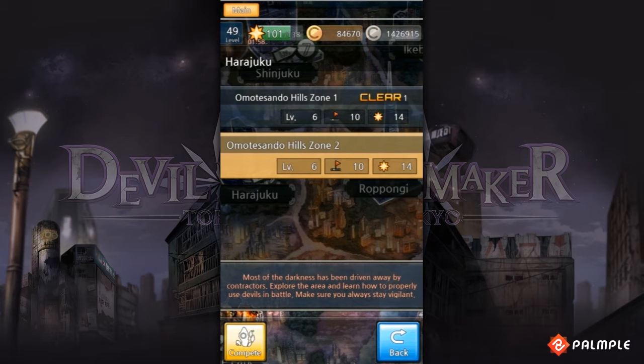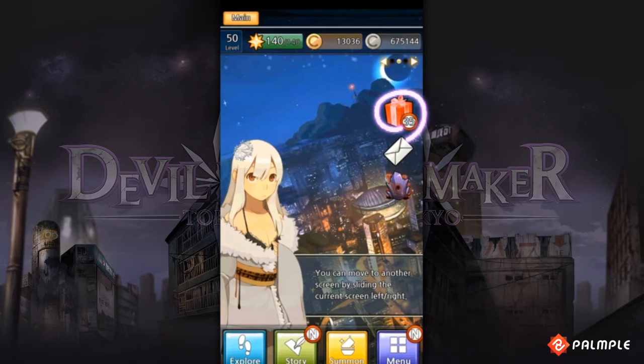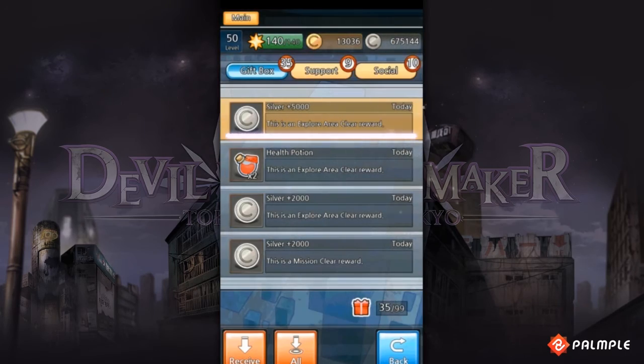After successfully clearing a zone, the word Clear will appear, as well as a number indicating how many times each particular zone has been cleared. Be sure to check your gift box for rewards each time you clear a dungeon.